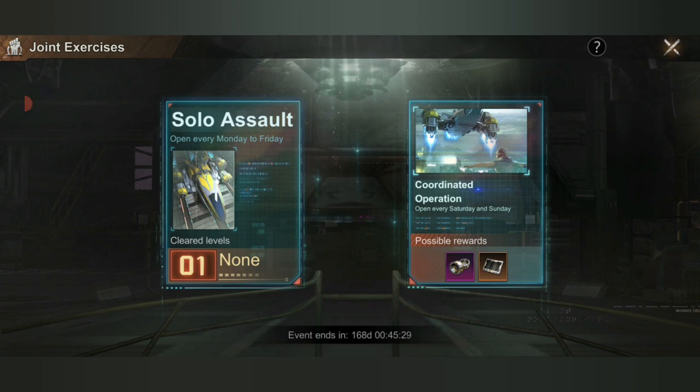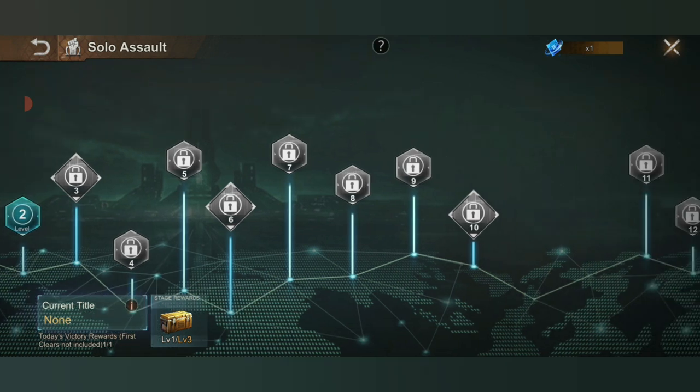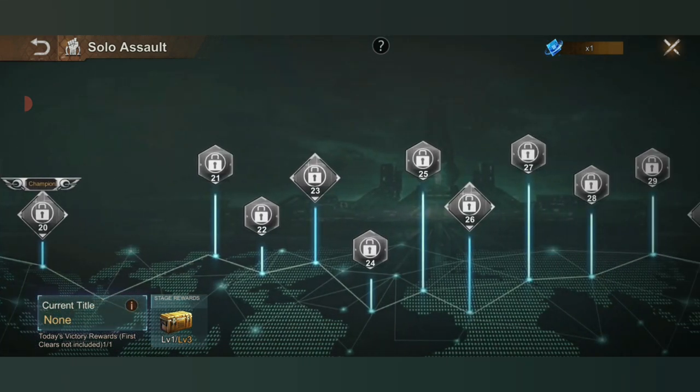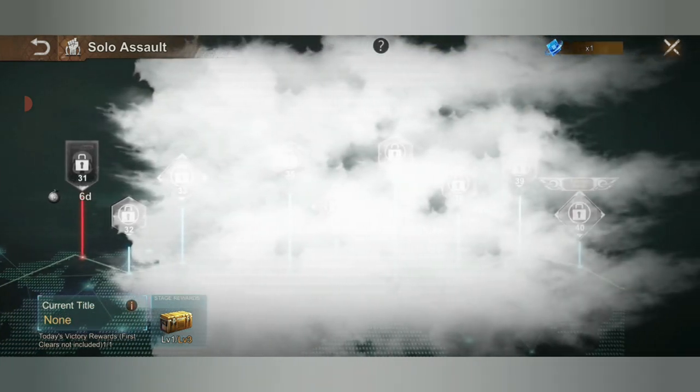When it comes to the joint exercises, you still have the solo assault, which will happen every Monday to Friday, and then the coordinated operation that will happen every Saturday and Sunday. The solo assault is for your individual challenges and the same mechanics apply as seen in the PTR — this will be the same mechanics on the live server.